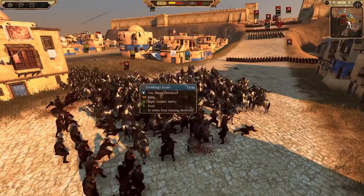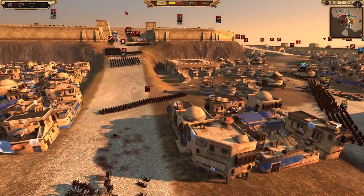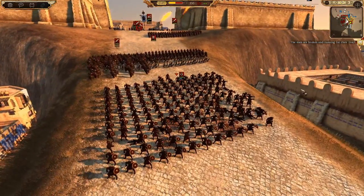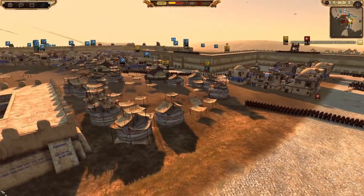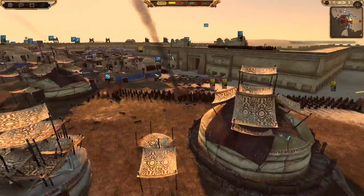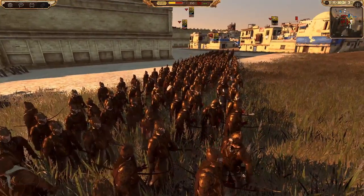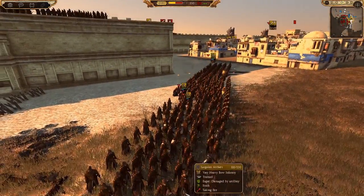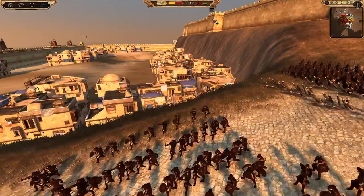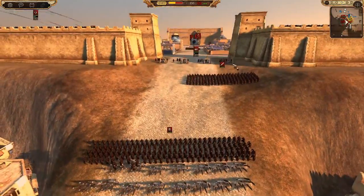They went down from 140 down to already 80 - nearly half strength in one charge. They're now firing fire ammo. It just damages your morale, which at the moment is not really an issue. Oh, that was a really good hit - I should spread these guys out. I do eventually, but I lose so many men before I even realize. These Varig bowmen are probably racking up kills because of my stupidity and the artillery.